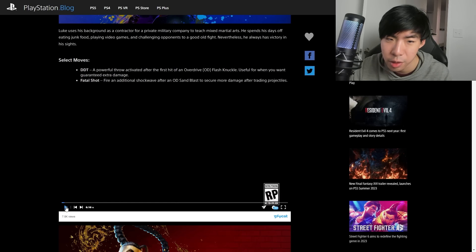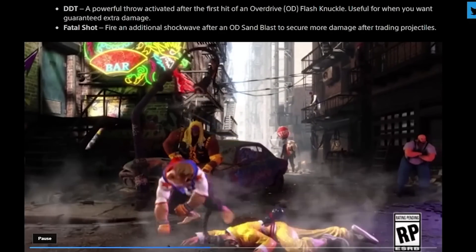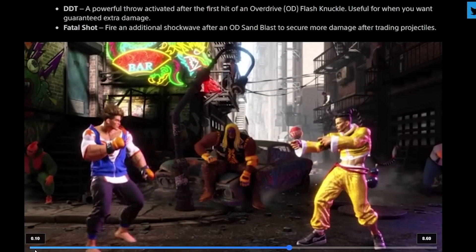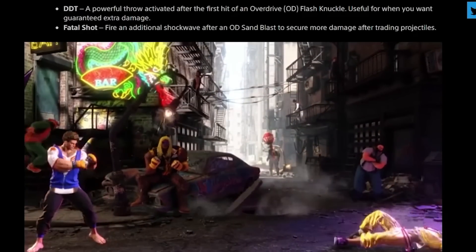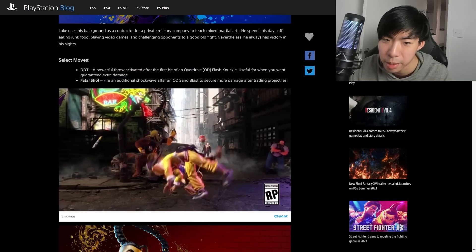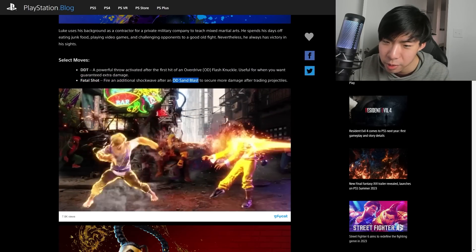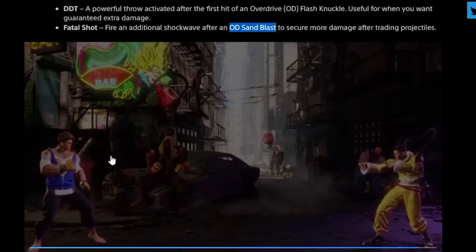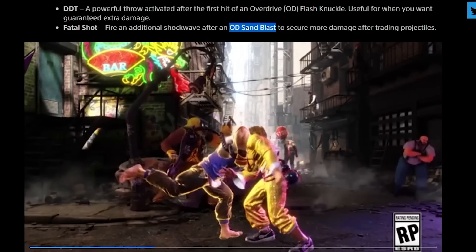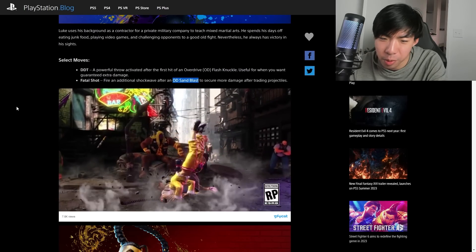So what are these select moves? They're a little different in terms of usage. He has this DDT after his EX Flash Knuckle — he can do this command grab move. I'm thinking the implication is he has an option to either go for more damage with the DDT or go for the full follow-up and get better Oki. And then this Fatal Shot is kind of boring — it's just two hits of an EX Fireball, or OD Sandblast. Remember there are no EX moves anymore; they're called OD moves because they're OD and you spend two Drive Gauge bars for them.